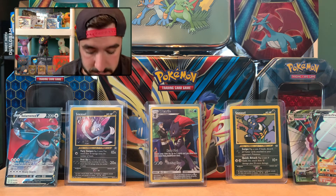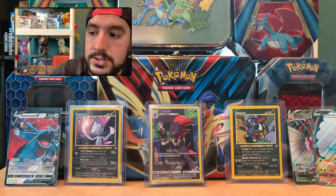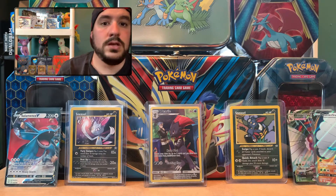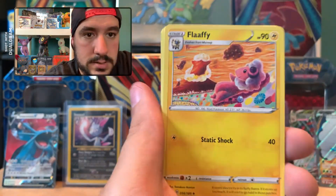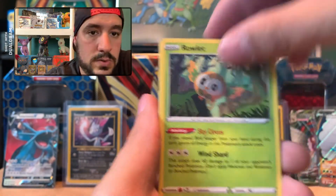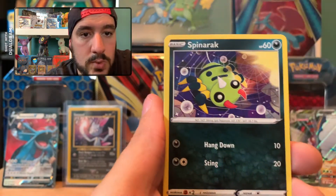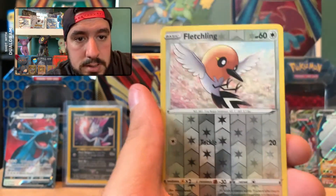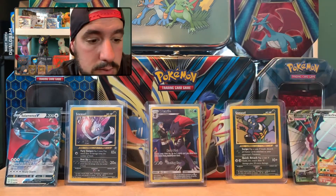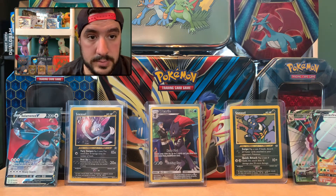We've got three packs left — do you think we can summon our boy? Charizard needs to make an appearance in the Poke Studio. Pack 6: Grass Energy, Flaffy, Carnivine, Big Parasol, Rowlet, a Jigglypuff, a Diglett, Panpour, Spinarak, Reverse is a Fletchling, and our non-holo is a Golurk. Coming down to it — two packs left to go.